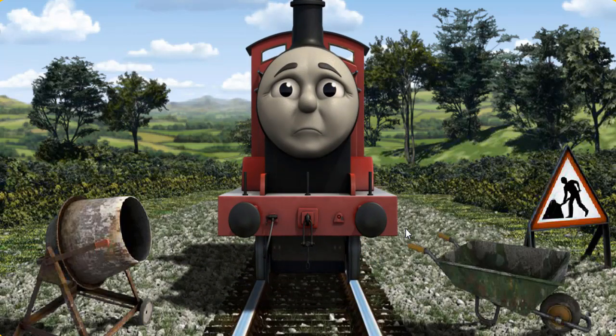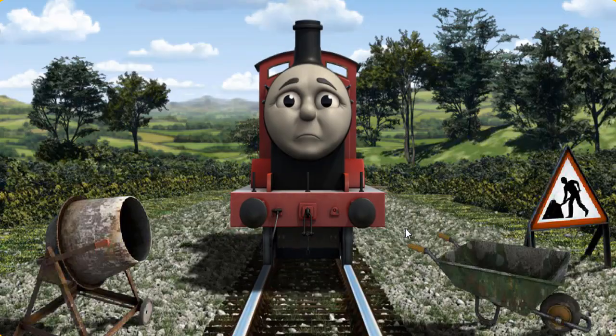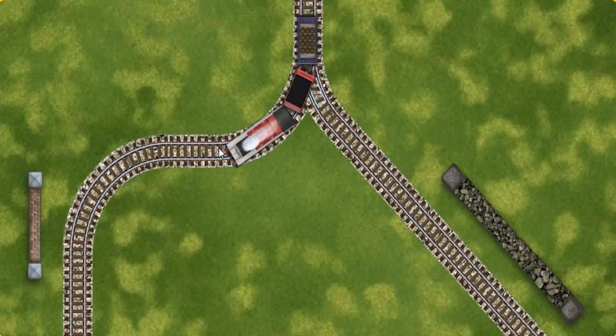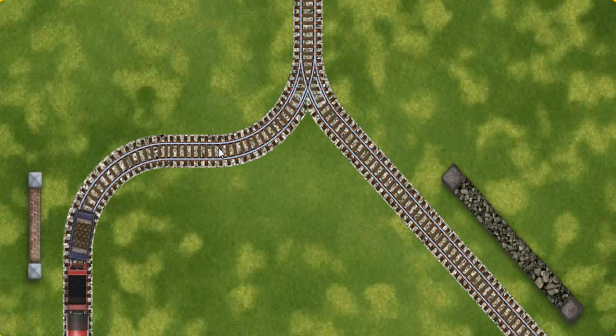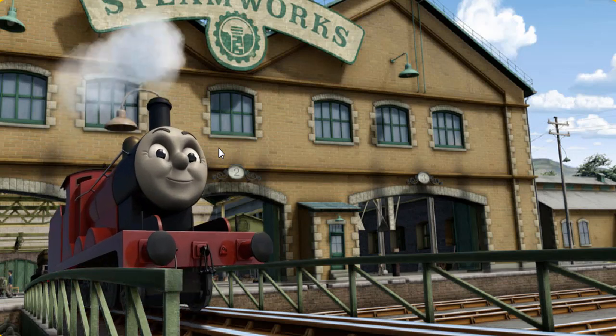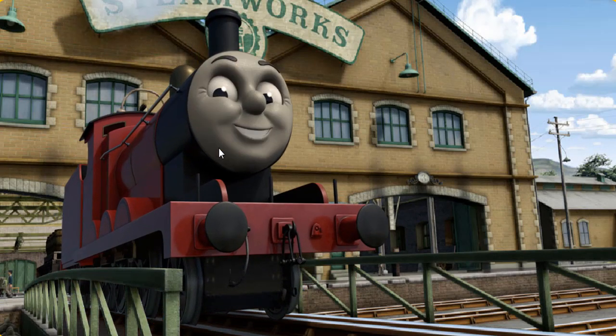Suddenly, James had to stop. Because of track repairs, he would have to go another way. Help James find the track that goes nearest to the shortest wall. Full steam ahead. James puffed proudly into the steamworks. With your help, he was right on time.